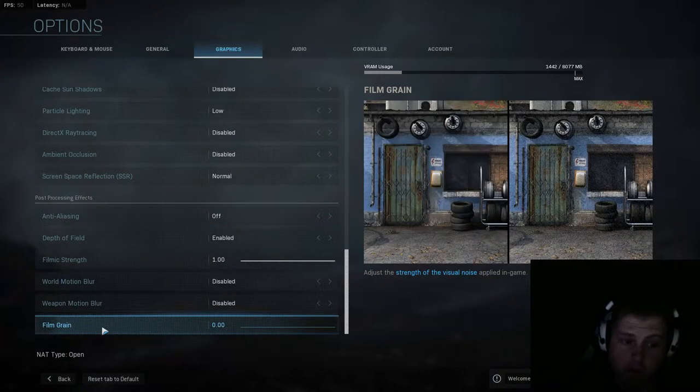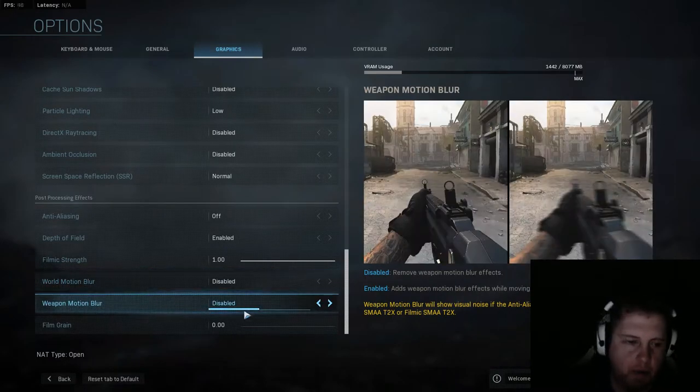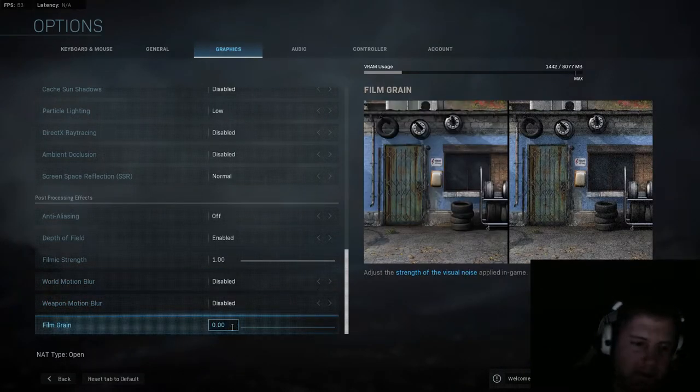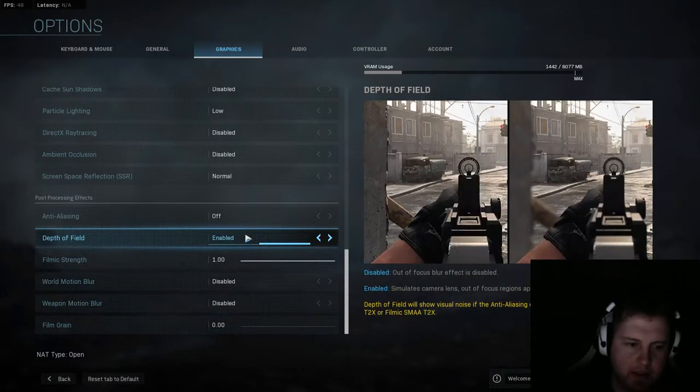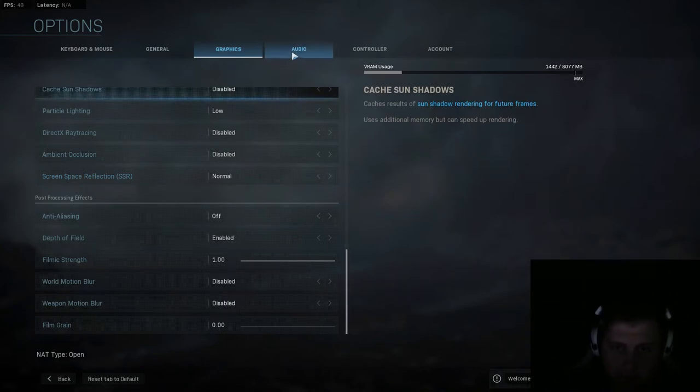You want to turn film grain down all the way to zero. I don't know how dim-witted you would have to be to default something in a game to make it appear more grainy. But whenever you fire all of your talented employees, as Blizzard has been known to do, and your real focus is virtue signaling for the Chinese market, this is the sort of garbage you're left with. Disable motion blur and world blur — those are both bad. Film grain zeroed out is one of the most important things, and anti-aliasing has to be turned off too.